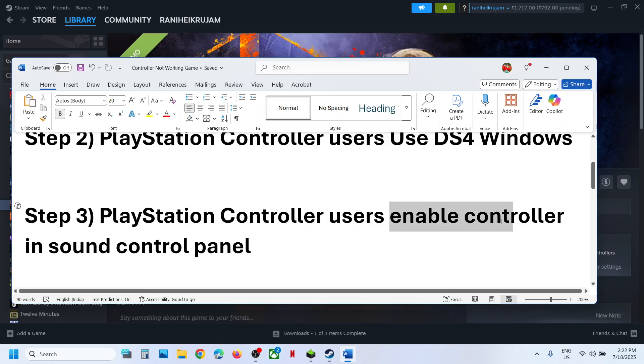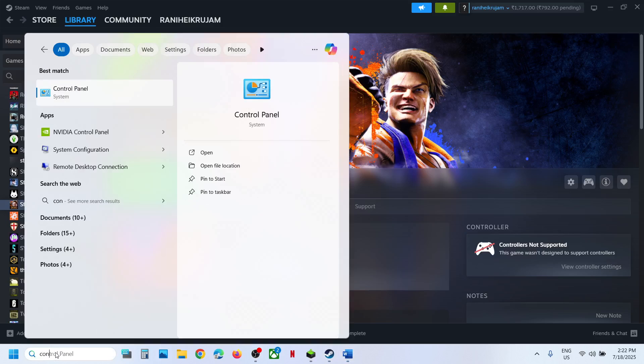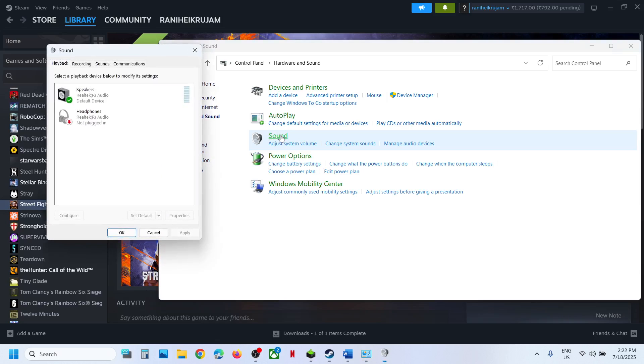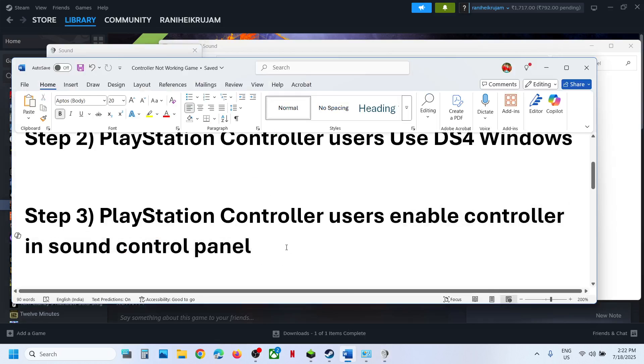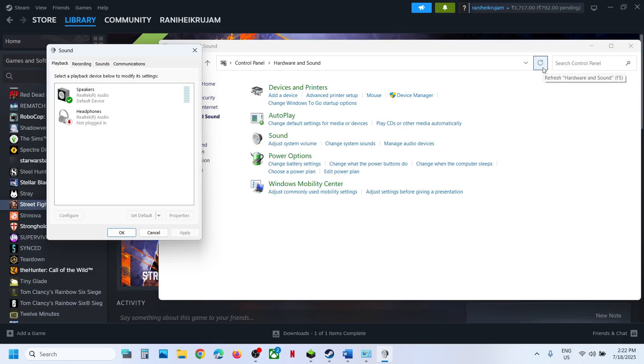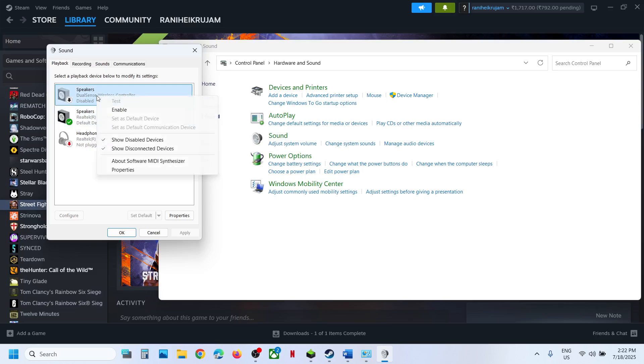For PlayStation controller users, enable the controller in the Sound Control Panel. Type 'control panel' in the Windows search box, go to Control Panel, then go to Hardware and Sound, and then go to the Sound option. Now connect your controller using the cable — use the wired connection. Once you connect the controller, you can see under Speakers the DualSense Wireless Controller listed. Make a right click and then click on Enable if it is disabled.